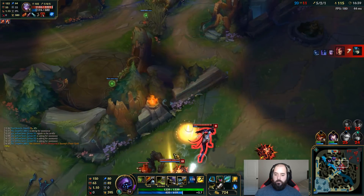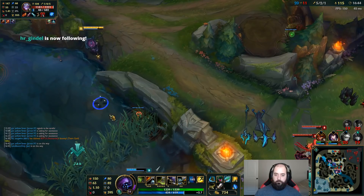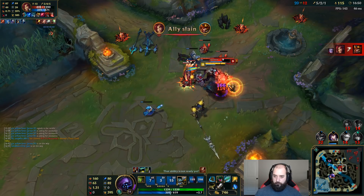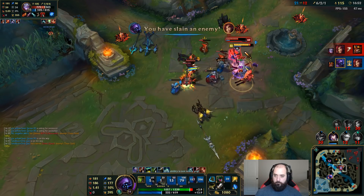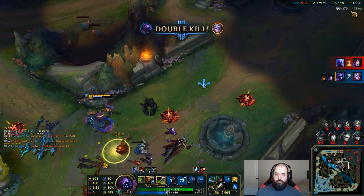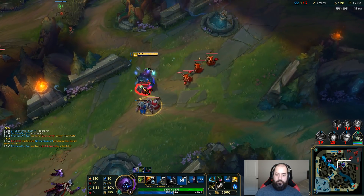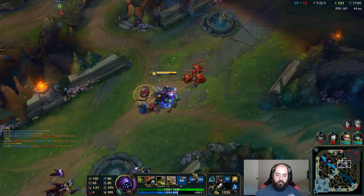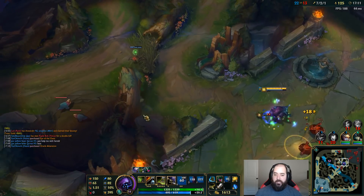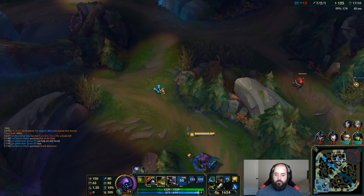I'm going to check red real quick — nevermind, I'm living in. Coming here. Let's go baby, the Jax coming in hot! Stack up this lifesteal from here — it's gonna be so solid because we have so many resistance stats coming out of our ultimate when we're building damage. We stack up the magic resist and then every time we build AD we're getting armor from our ultimate. Really good.